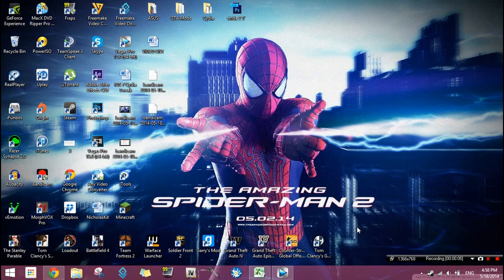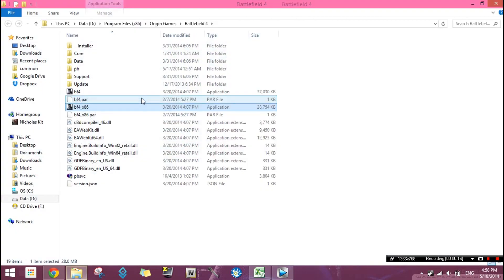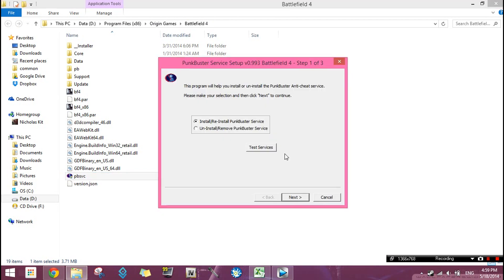Here on my desktop, I'm just gonna go ahead and access my Battlefield 4 directory. You can do this by having your Battlefield icon right here. Right click on it, open file location. This is actually much easier. And after that, as you guys can see, we've got a PBSVC. This is an application file right here. Open it up.